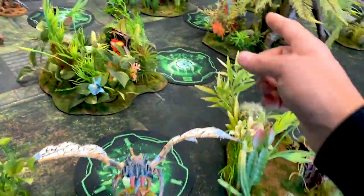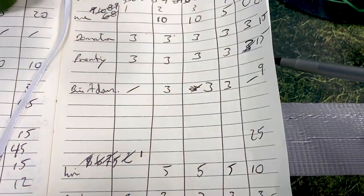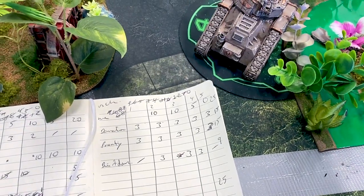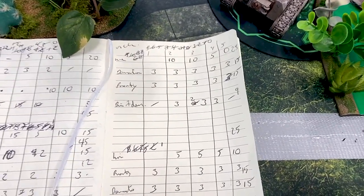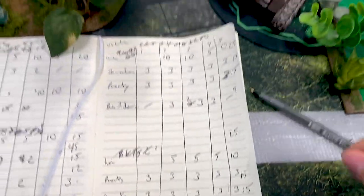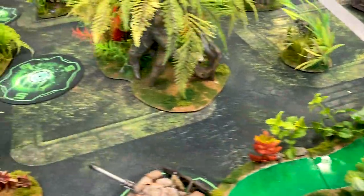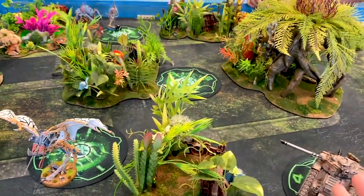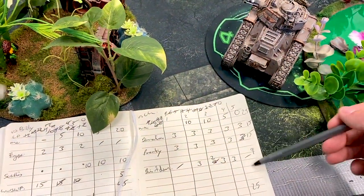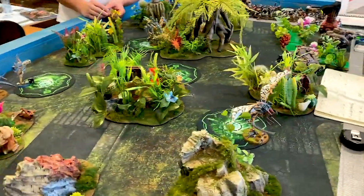Let's take a look at the final scoring. He gets Domination for holding three objectives. 25 points for primary each, 15 points for Domination each. For Bring It Down, I got nine — wait, I hadn't counted the Malanthrope. So I have eleven points for Bring It Down and he has eleven as well. Counting it all up: 30, 40, 50, 60, 66 plus ten — so 76 to 76 including painting votes. It is a dead-down-the-middle draw. What a crazy game — it came right down to the wire, considering not much happened the first couple of turns.